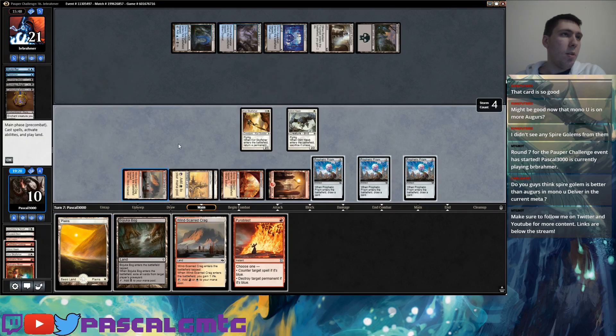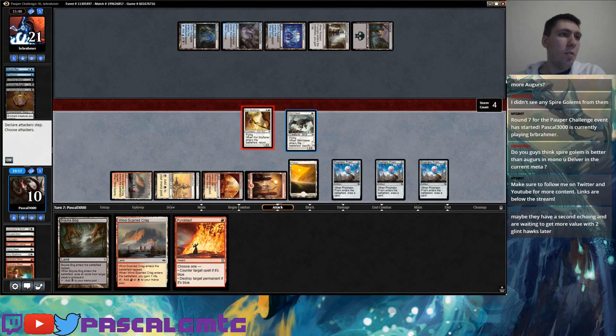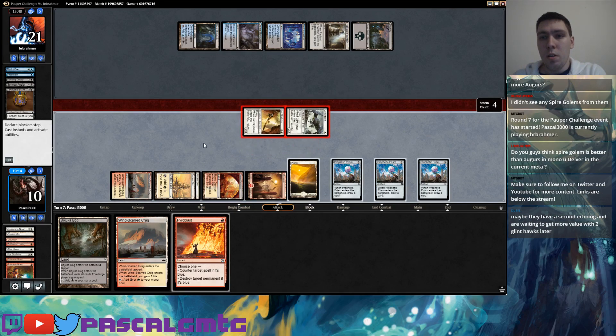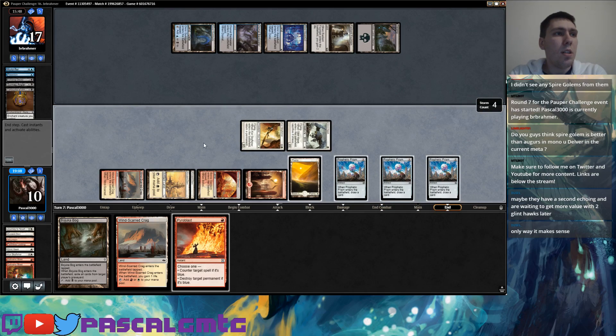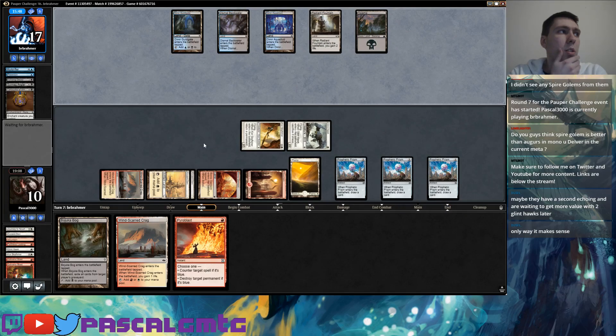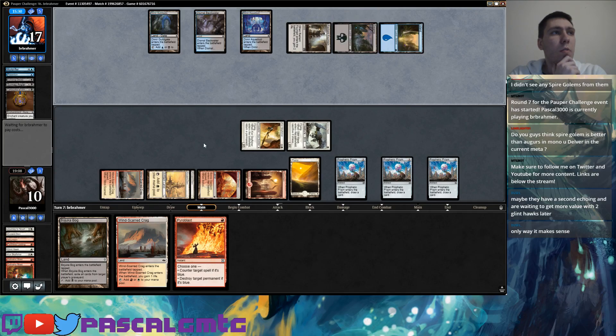Then probably just play so I have Pyroblast open for Moldrifter, and then get rid of some of these lands with looting. It's possible they have a second Echoing Decay. Still think the extra damage you're taking... maybe it's true that they want double Glint Hawk out of their second Echoing Decay. Just seemed very unintuitive and weird.